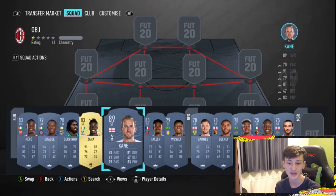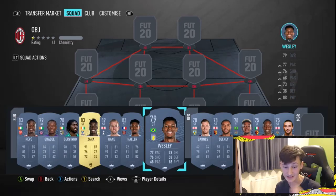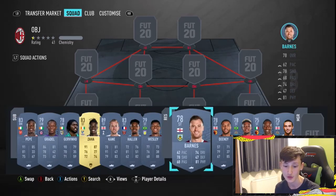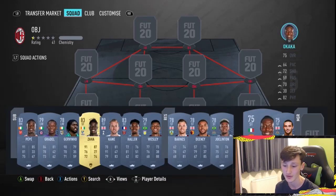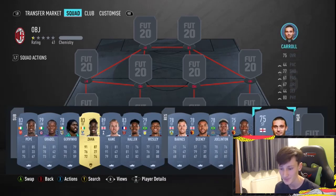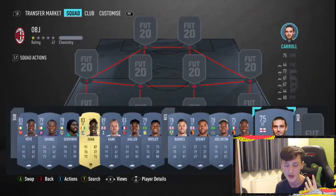For Premier League players with 80+ physicality, we've got Harry Kane with 83, Halle with 82, Wesley with 88, John Barnes with 81, Deeney with 85, Joe Linton with 81, Okako with 82, and the man, the myth, the legend — Andy Carroll with 80 physicality. Just pick some of those players, put them in the team, and score some goals.